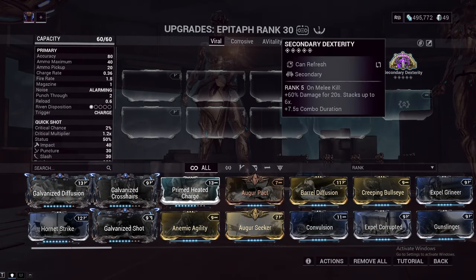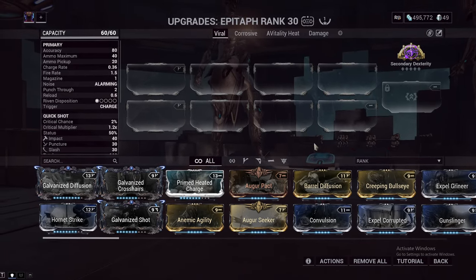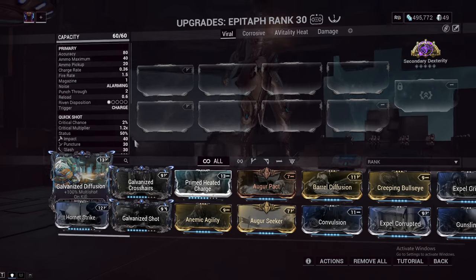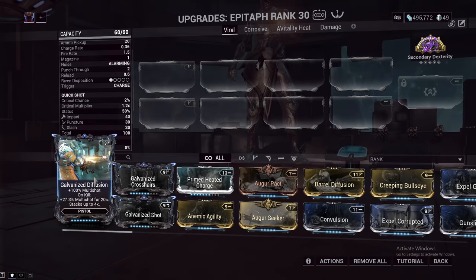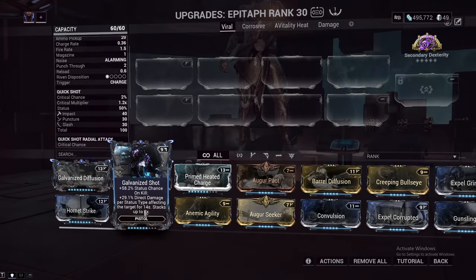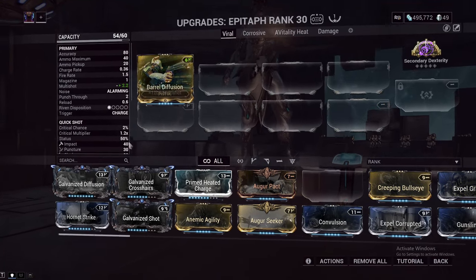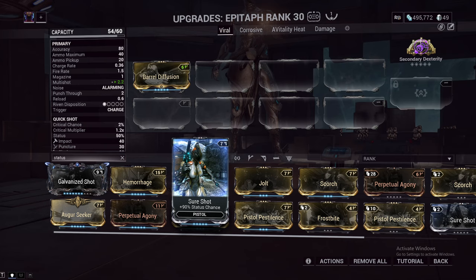If you are using it as a primer, which is my main usage, you're not getting kills with this thing, so the extra damage is kind of meaningless, but the extra combo duration is useful for pretty much every melee weapon. Most builds like to use the Galvanized mods because they provide a lot of multi-shot, but when you think about it we're not getting kills with our Epitaph — so we're actually just going to be using base Barrel Diffusion here, because this gives more multi-shot at the start than Galvanized Diffusion does, even if mine was max rank. Barrel Diffusion is 120%, Galvanized Diffusion would be 110%.